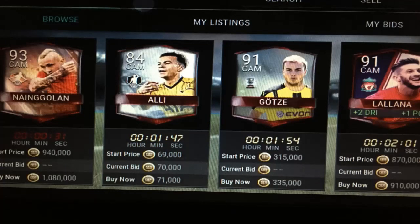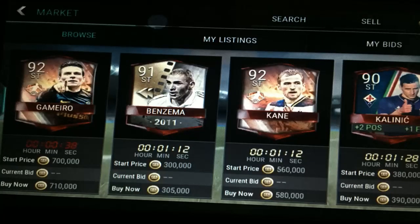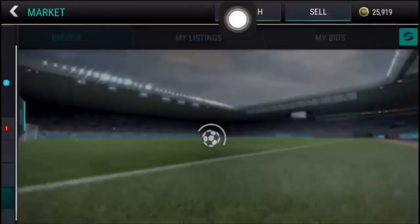Now look at the first picture — we got one plus two. Now look at the second picture — these players are not under 10 minutes, but we got the first four players plus two and plus one. In the next search we get the first player under one minute and all are 90-rated and above, because we earlier got the first four players plus two and plus one. So I'm going to try this.